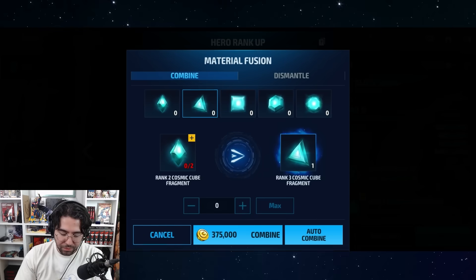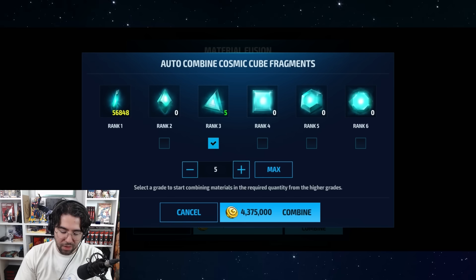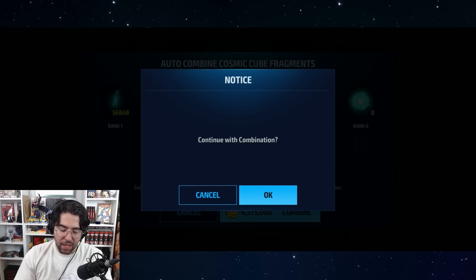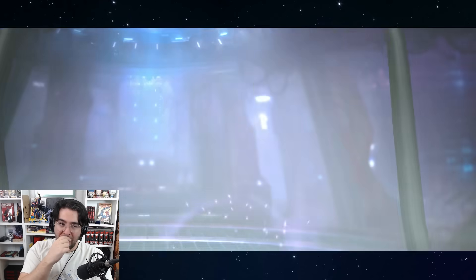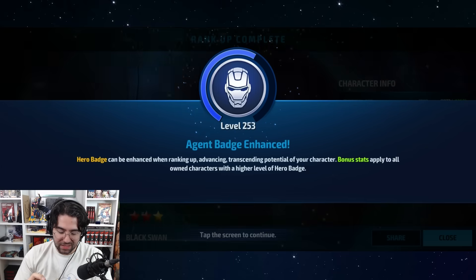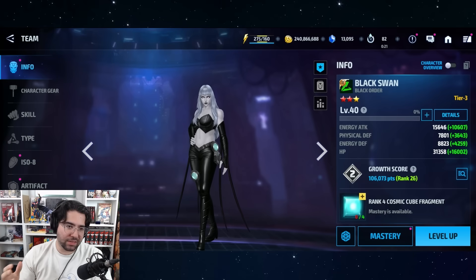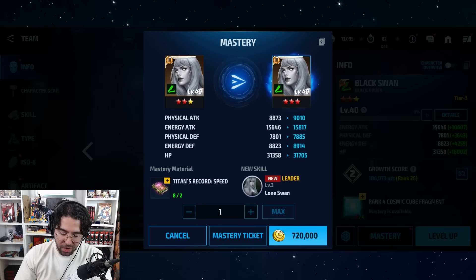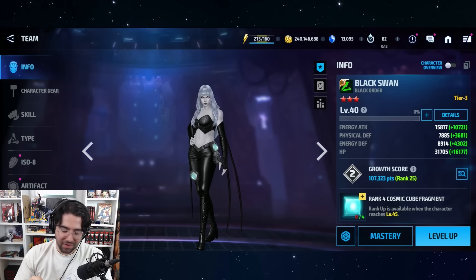We need five of these diamonds — I'll go ahead and auto combine, but you have to be very careful with auto combine: never hit the max button, because that will put me in more debt than the US government. Five of the triangles — 1.8 million for the rank-up itself. We get Death Pirouette. We spent 10 million so far, so it's just 10 million to get a three-star character — no biggie. We get the mastery as well.